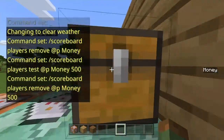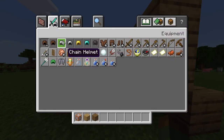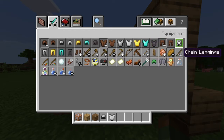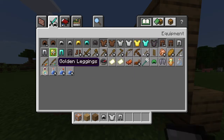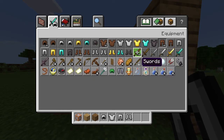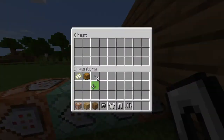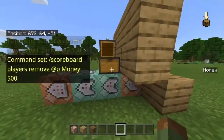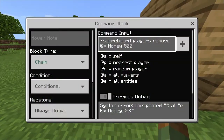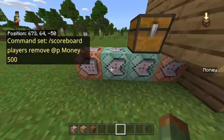Next up, you're going to go ahead and go into this chest and put in the kit that you're going to give. I'm just going to do this as an iron kit without the sword, because in my first kit PvP server I did it without the sword — that's how I usually do it. But just put your stuff in here.